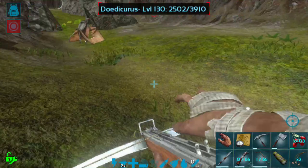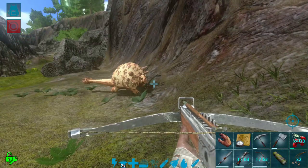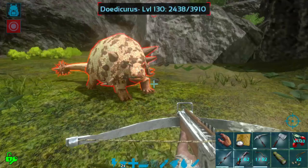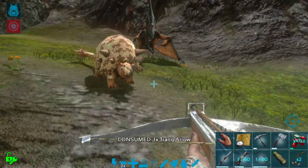This is gonna take quite a few trank arrows. I hope I have enough. I came with like 80-something, I think. I do have some narcotics on me as well and I do have my soothing balm. I actually have everything we need to tame this guy, which is great, because he's really close so I was able to run back to base and grab everything pretty quickly.